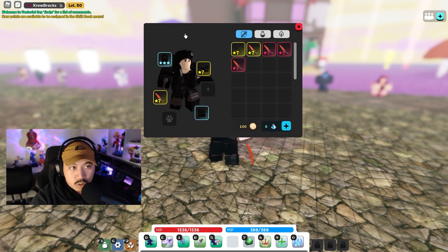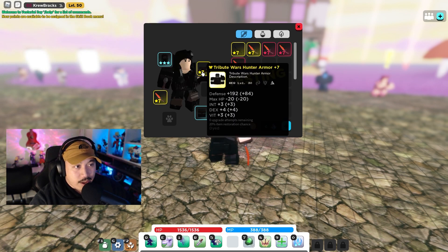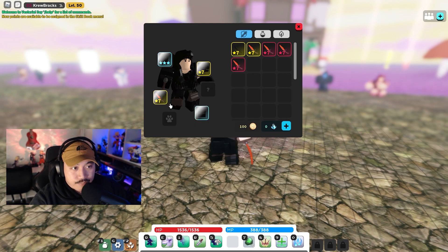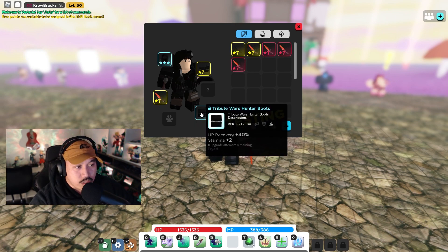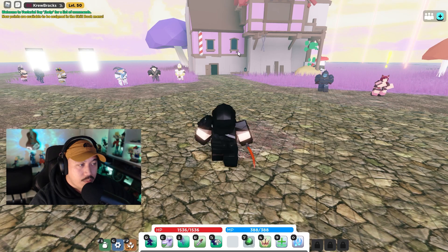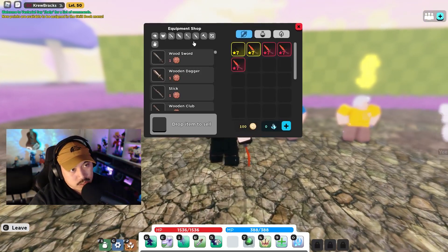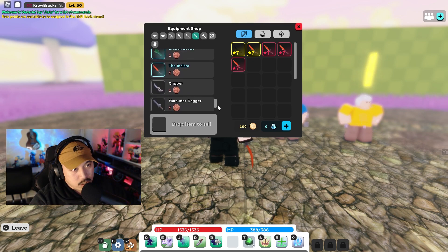I have the tribute wars hunter hat, the tribute wars hunter armor, and the tribute wars hunter boots — that's really good. Stamina doesn't really play a part in the game anymore. And you get to see stuff like this inside the testing room too.